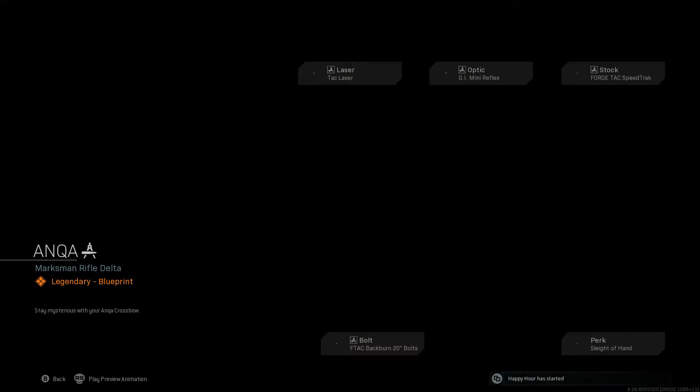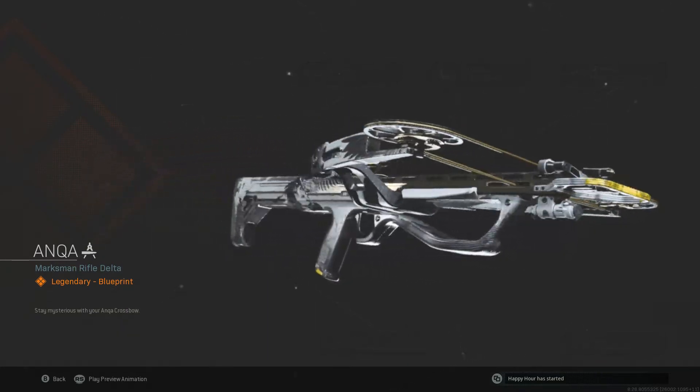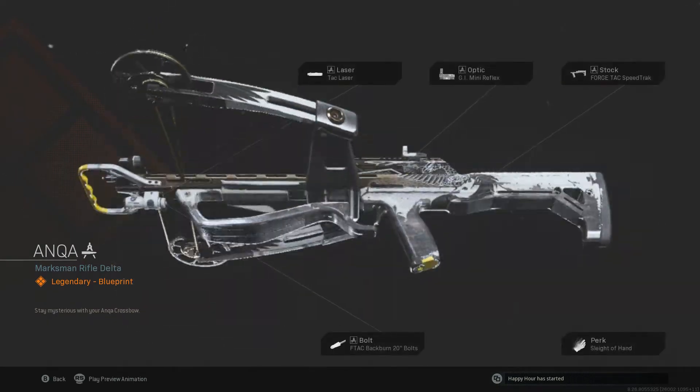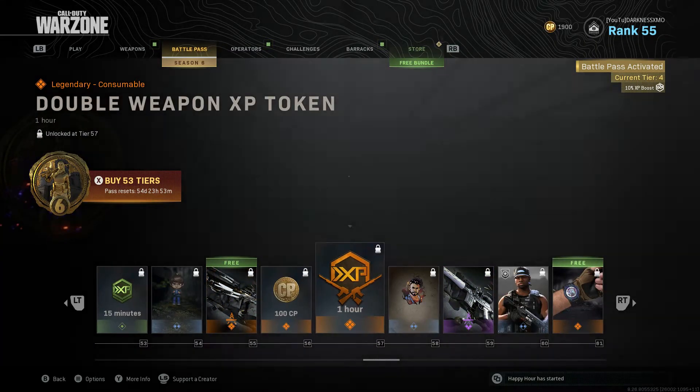55 COD points and a crossbow. I can't complain — the eagle looks nice. I don't see a lot of people use the crossbow honestly. That's the only weapon I haven't finished to get Damascus — or even gold or platinum — but yeah.